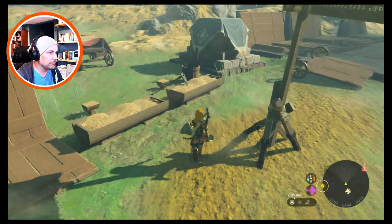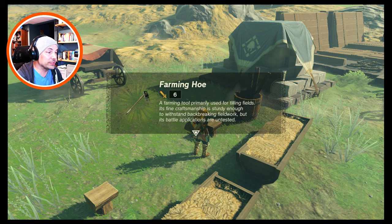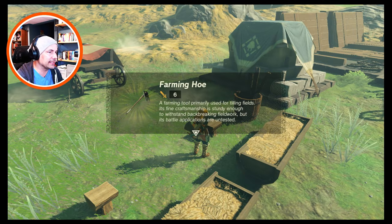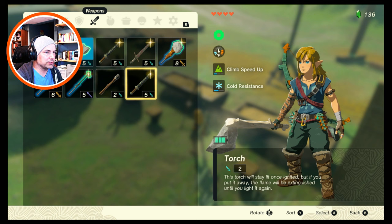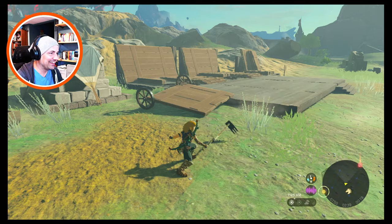What's this? Farming Hoe — a farming tool primarily used for tilling fields. Its fine craftsmanship is sturdy enough to withstand back-breaking field work, but its battle applications are untested. I don't want to attach it to an axe — but to a... there we go.